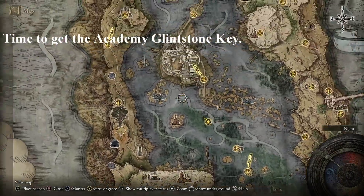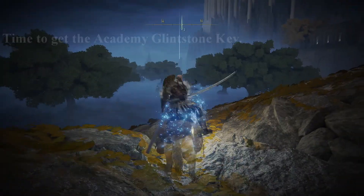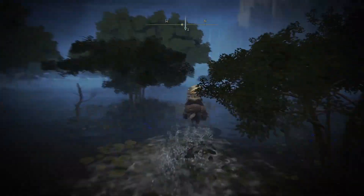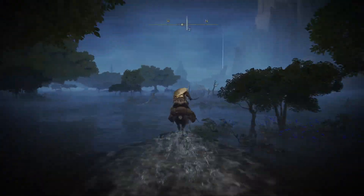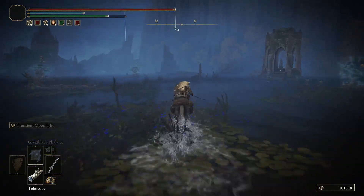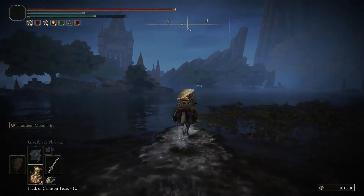So next up we need to get the Academy Glintstone Key, which is marked on this island here. A dragon will be protecting it — this is Lunia. Quickly get the item and you can get out of there. You don't need to fight the dragon. So mark where I have it on the map and proceed forward and get the Academy Glintstone Key.